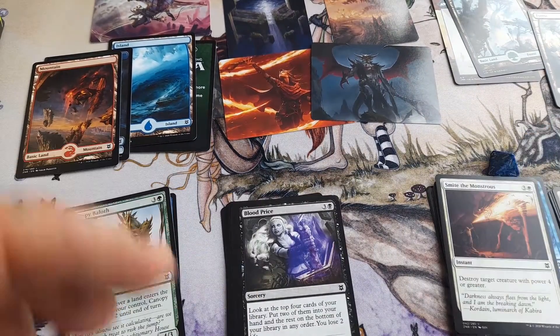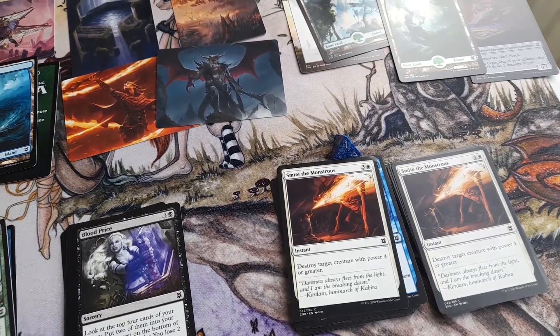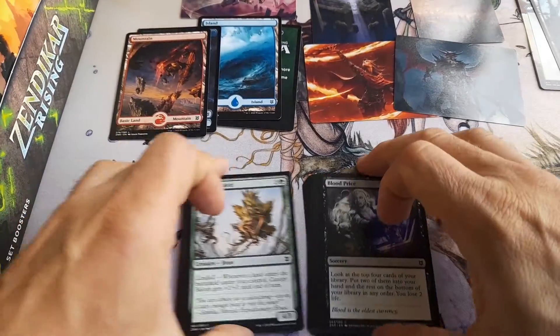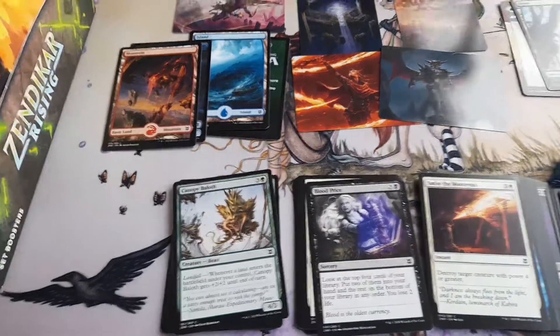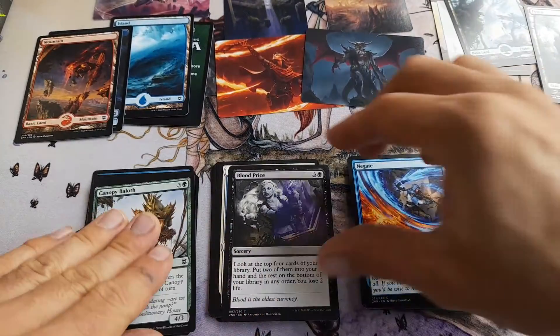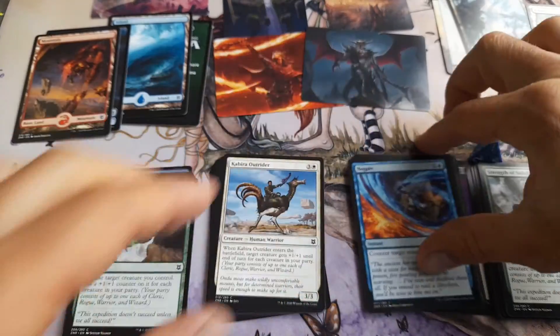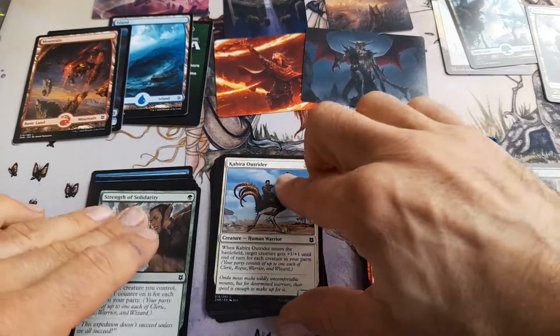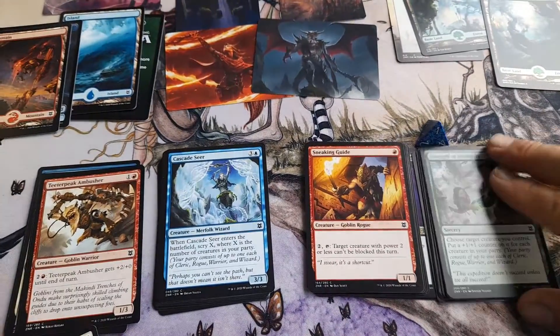Okay, we've got here — one moment. Smite the Monstrous, and a Blood Prize. Okay. You can't see them all, sorry. And a Negate. And a Strength of Solidarity — just funny, that's just funny.